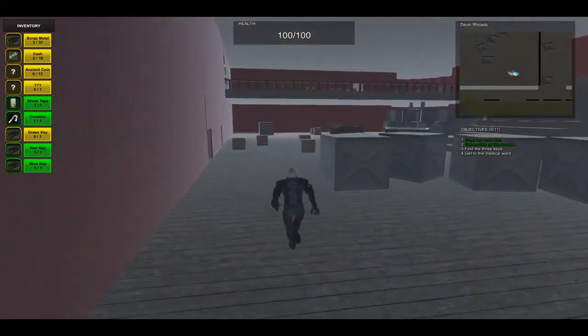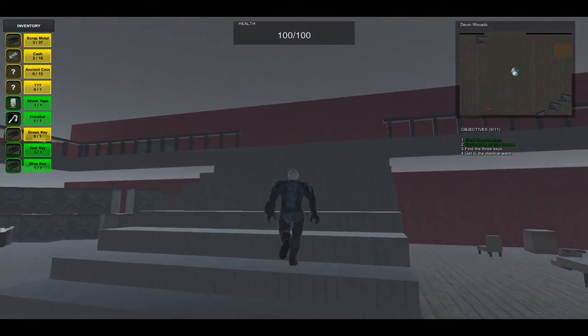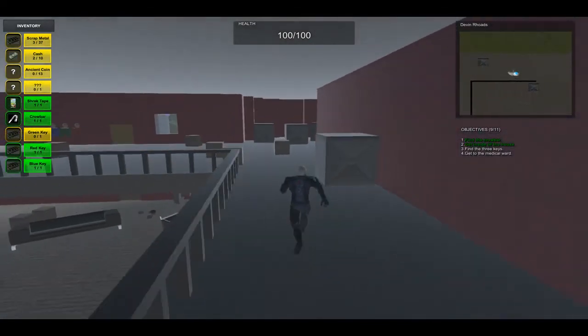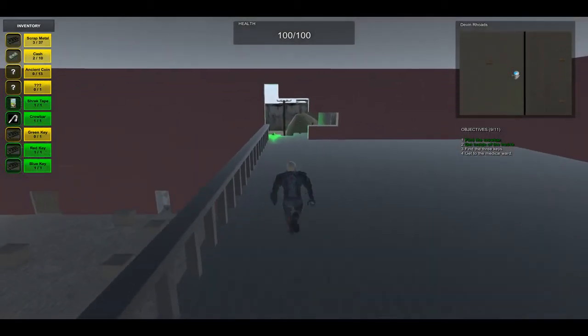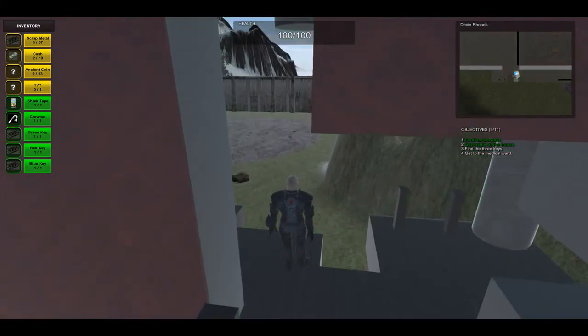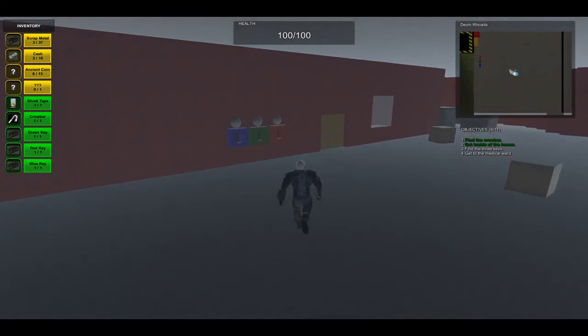We'll head back upstairs to see if we can find the third key. Looks like we're looking for the green one and I see some green light right over here so that should be what we're looking for. There it is - third key. Now we're ready to get through the door.